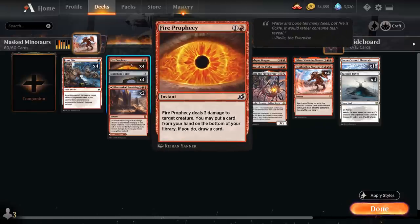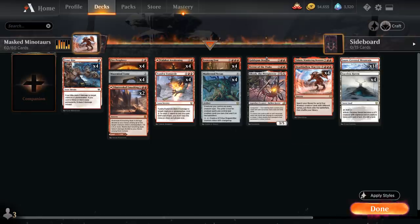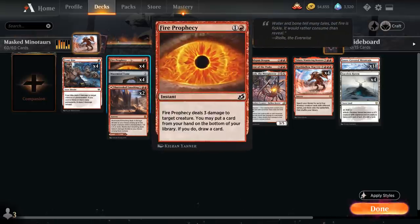We also have the full playset of Fire Prophecy, dealing 3 damage to a creature. Then we can put a card from our hand on the bottom of our library, and if we do we also get to draw a card. This is perfect for putting one of our win conditions back into our library, since we don't really want to draw these, but we can still find them with our combo instead of actually discarding them, and it helps smooth out our draws.